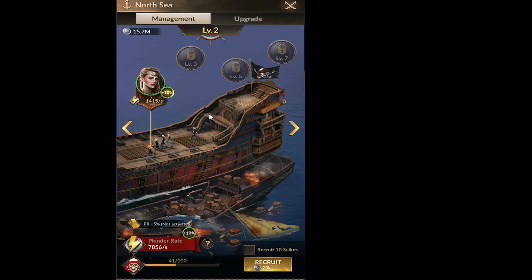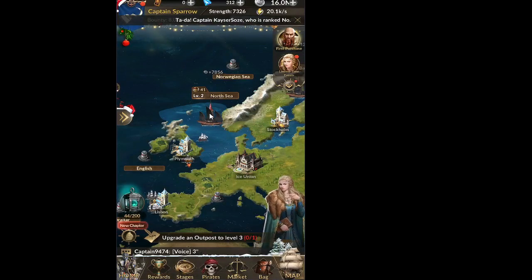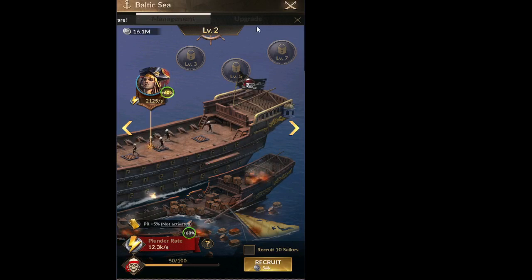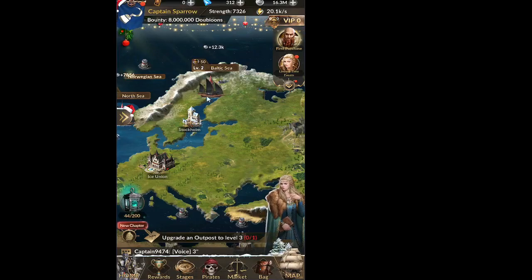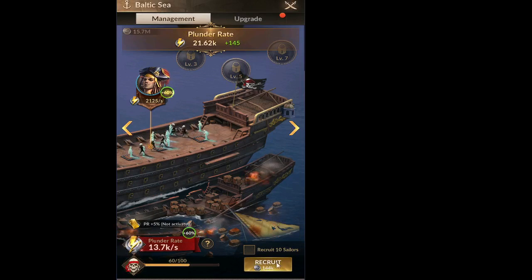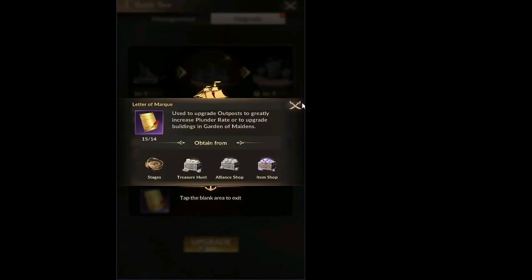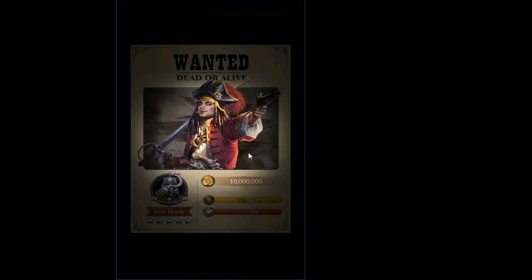Both outposts are currently at level 2. To upgrade, we need more sailors — 60 are required. Baltic Sea is at 50, so we recruit 10 more. Now the red circle appears on the upgrade tab. We have 14 Letters of Marque needed, and the upgrade goes through. By upgrading the outpost our bounty gets increased to 10 million doubloons.